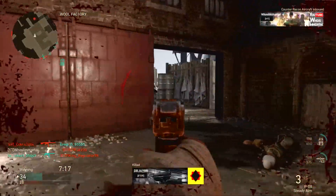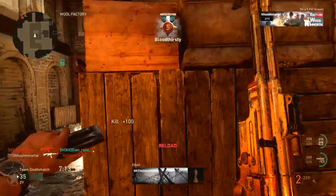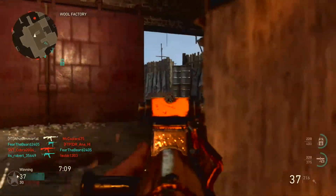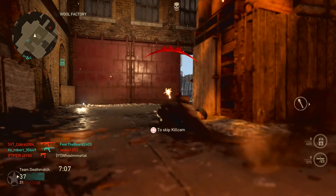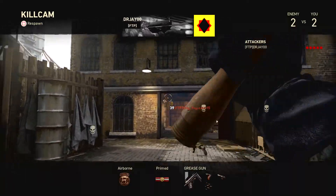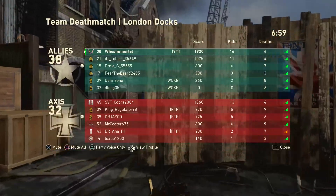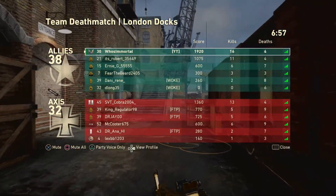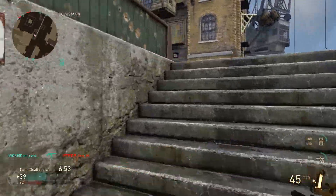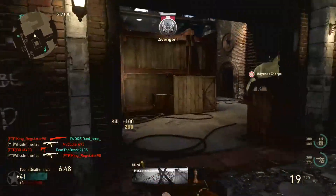For social rank 19, you need a social score of 150,000 and you receive the BAR Flyboy. Finally, the highest social rank confirmed in the game is social rank 20, which requires 250,000 social score — an absurdly high number. The reward listed is titled 'hub_classified,' and this is actually the in-game verification. This is how you get a verified gamertag in World War 2: reach social rank 20 with 250,000 social score.